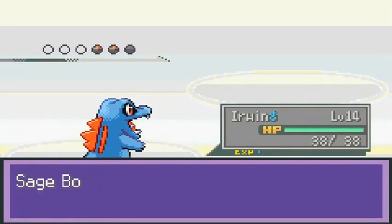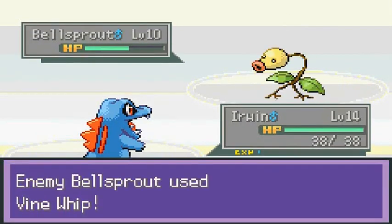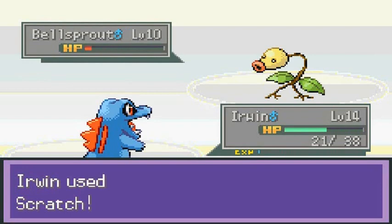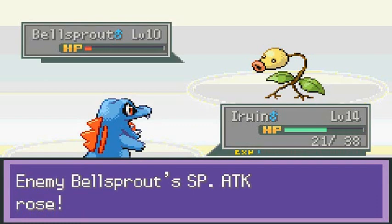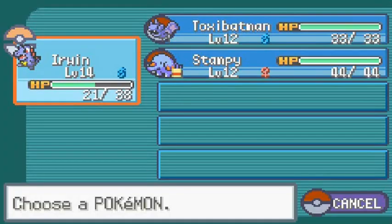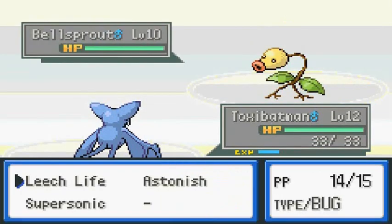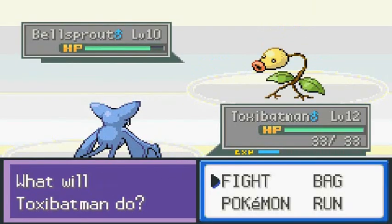Let's use Erwin this time. He learned Water Gun — it's not gonna do much but it's something. Scratch attack. These Pokemon are a little tougher with their type advantage. One more scratch and Bellsprout is defeated. Now he's coming out with another Bellsprout so let's go back to Toxie Batman. It's a buttload of Bellsprouts.